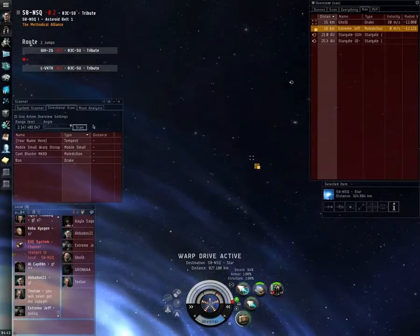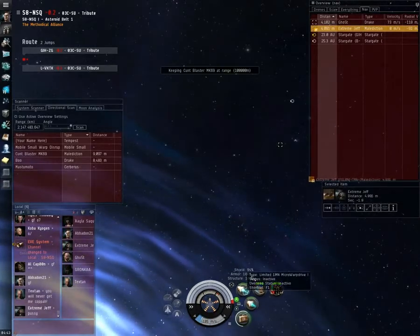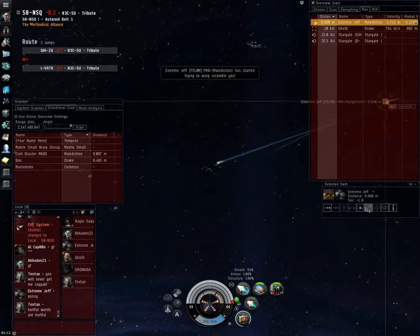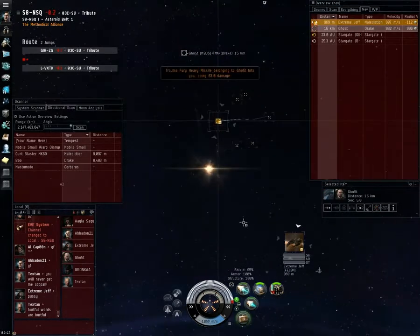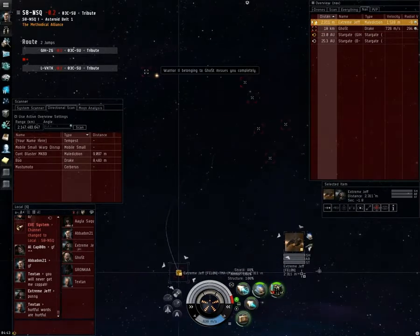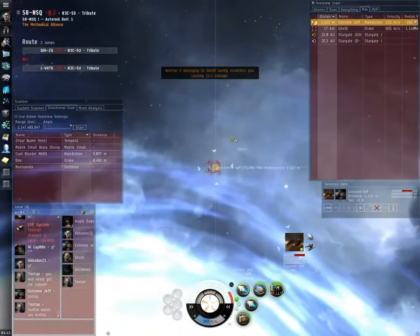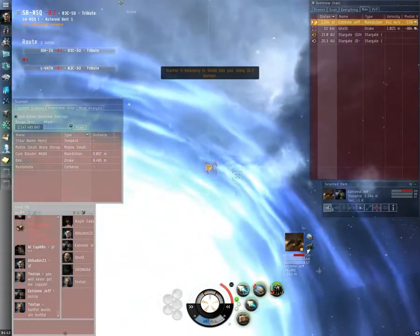They warped to 52, so I ended up right on top of him. I don't want to be on top of him because of that Drake — he's going to web me. I immediately hit keep-at-range 100 to shoot out away from him, but the Malediction gets a quick scram and turns off my microwarp drive. That means I'm forced to engage. I turn in, approach, get a point on the Malediction so he doesn't run. DPS overloaded — got to drop the Malediction as fast as possible. The Drake and Malediction are both putting DPS on me.